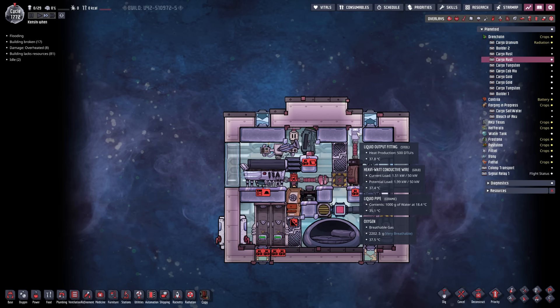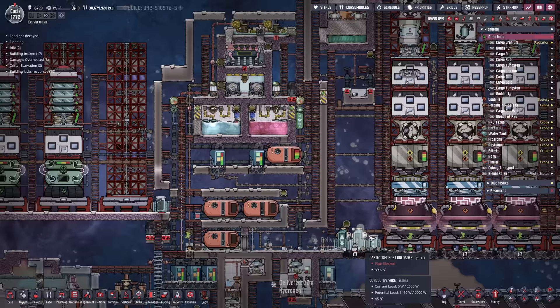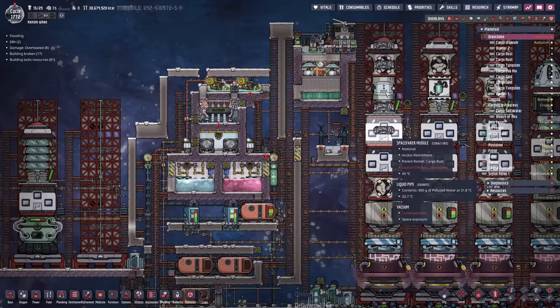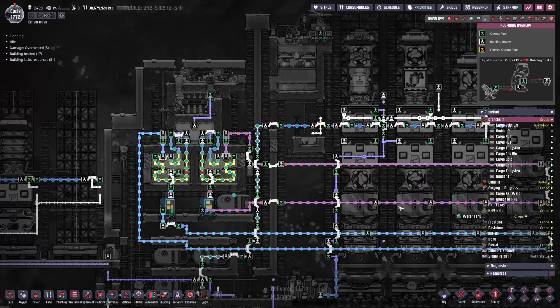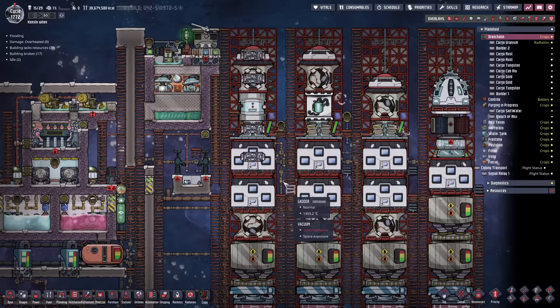Once this backs up in the pipe all the way to the junction point, I'll turn on the reed fiber and call the system stable. I'd need to let it run for another 50-60 cycles to be 100% sure, but we've got everything we need. Using three natural gas generators' worth of polluted water to keep the thimble reed running should provide more than enough reed fiber to make our Atmosuits.